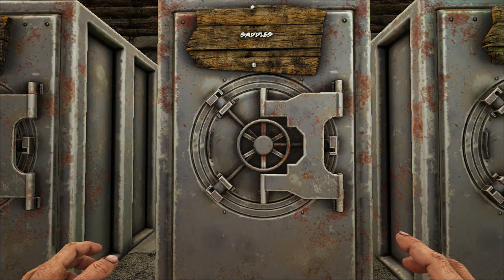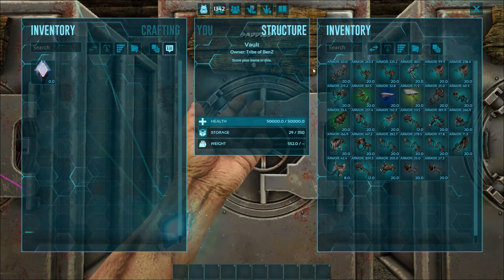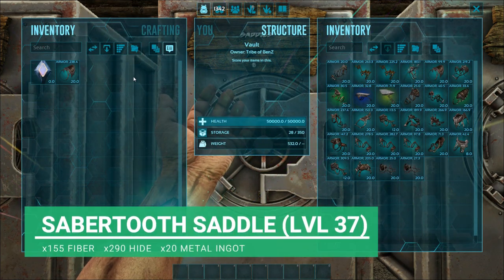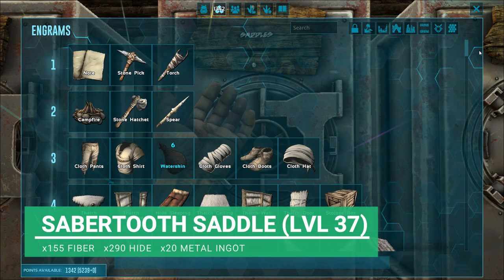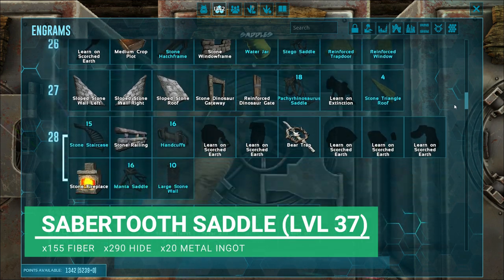Let's rock and roll for a Sabertooth. The first thing we're going to take is the saddle. I already have an Ascendant one found in a drop here. But to make this, we are going to need to be level 37.